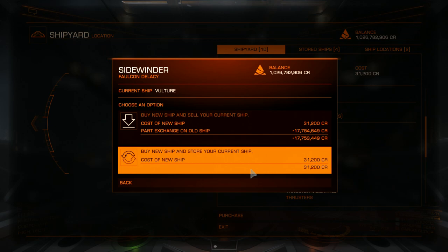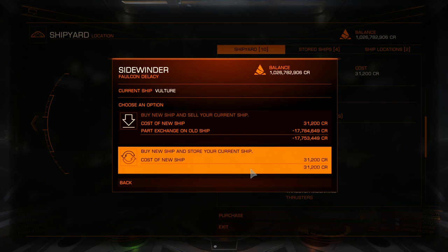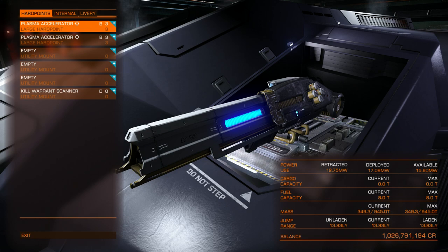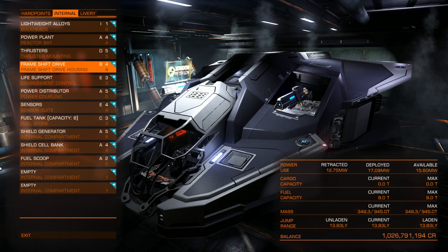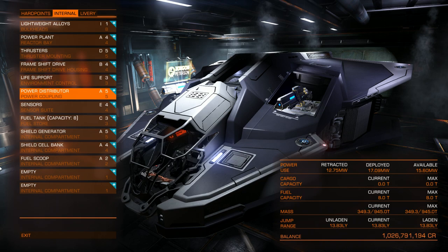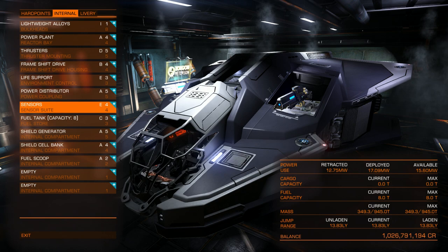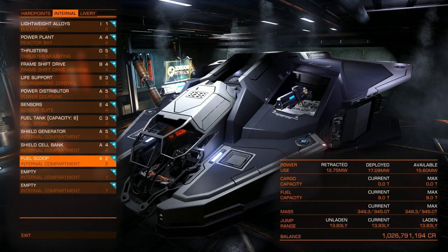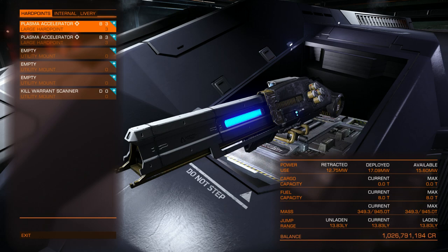This plasma accelerator setup can be sold for almost 18 million. In this setup I had two plasma accelerators and a kill warrant scanner, no armor, the best power plant, Class 5D thrusters, Class 4B frameshift drive, cheapest life support, best power distributor, cheapest sensors, best shield generator, one shield cell bank, and a fuel scoop. My jump range was around 14 light years. But you should not run two plasma accelerators because you will not be able to shoot them at the same time — though they do look nice.